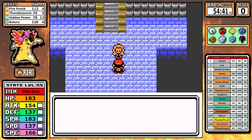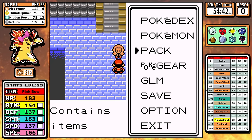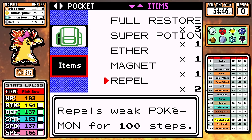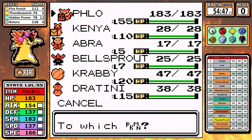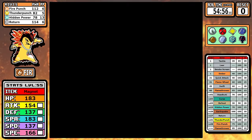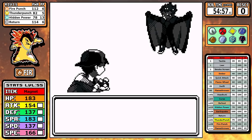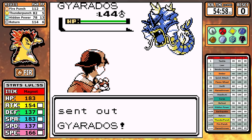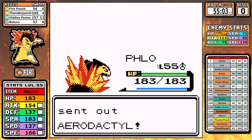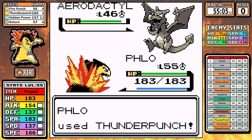After the fight I heal up, and this is the one spot in the entire run where I actually use the Magnet. I don't even think I had to, but we use it, get that nice little magnet around our neck, and now we can take a look at the champion Lance. Just like the wise Karen says — Hidden Power Ice, Thunder Punch, it doesn't matter what you use, it's the perception of people, or whatever Karen says.